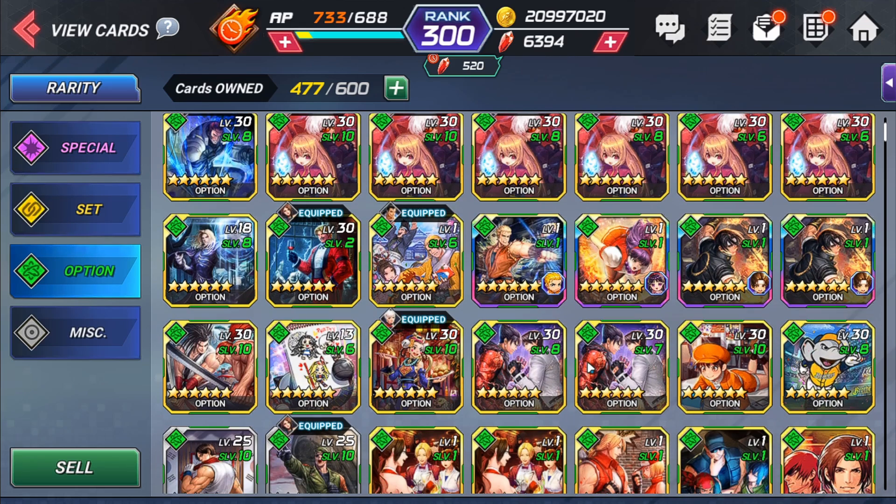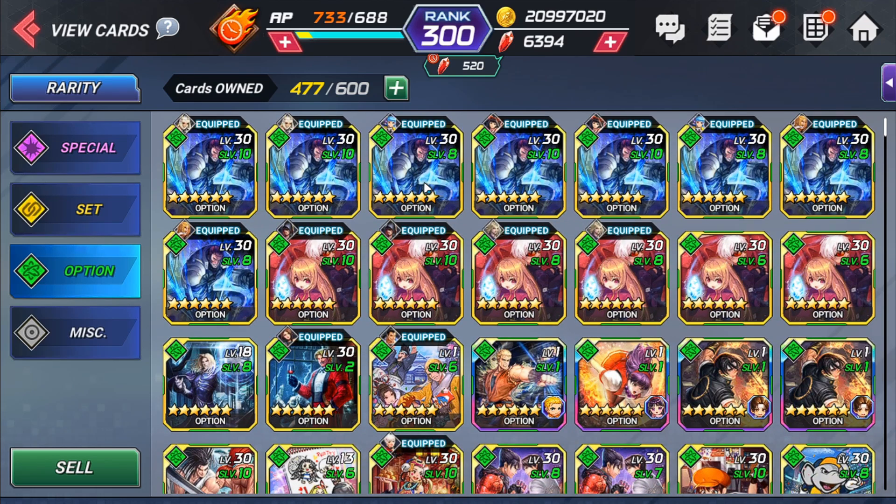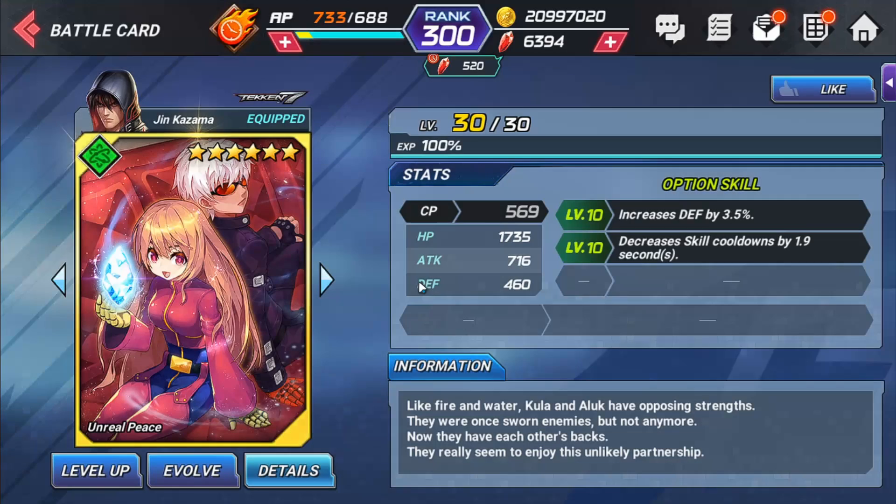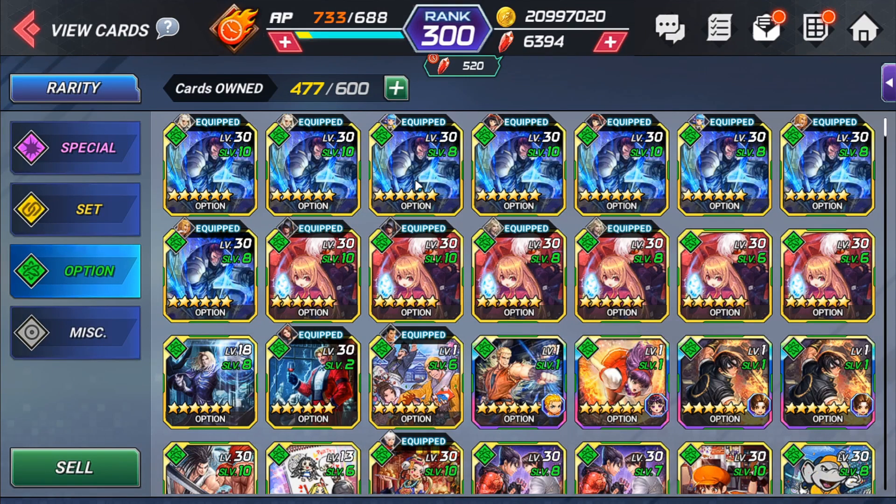The two most important cards are the Maxima card and the Kula K card. These two offer cooldown reduction and are the most important cards in the game. At level 10, that goes up to 1.9 seconds - if you have two of those cards on your character, that decreases their cooldowns by almost four seconds. The Maxima card gives HP and the Kula K card gives increased defense. These are great cards for defensive characters and balance type characters. For attack type characters, you'd be better off going with HP from the Maxima cards.